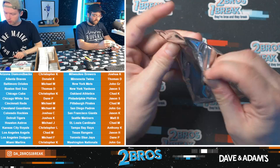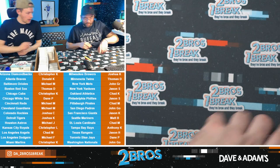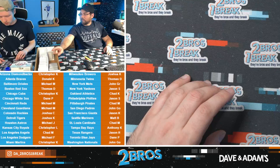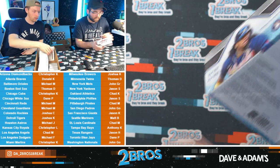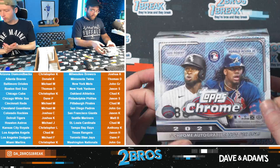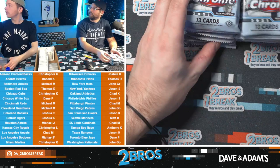Springer dinger, Max Fried, Shane Baz rookie, and a refractor Miguel Cabrera — there we go. We are into 2021 now. We're on to 21, and then we got 19 and 15. We've got a couple numbered cards — out of 25 and out of 50. We got a Jake Burger rookie out of one of the other ones we did, not out of Sapphire.